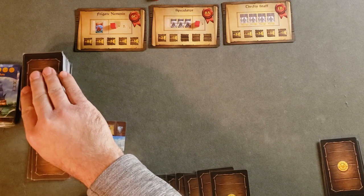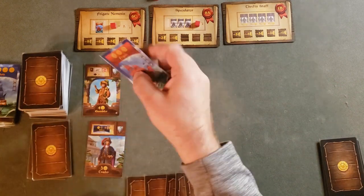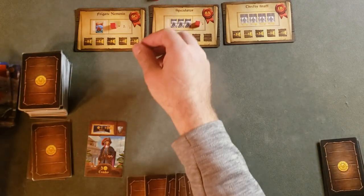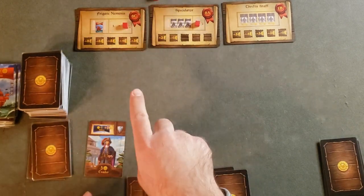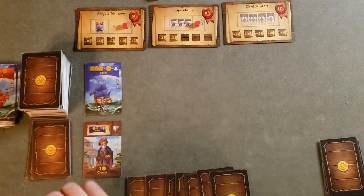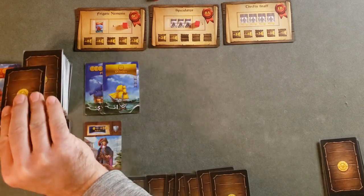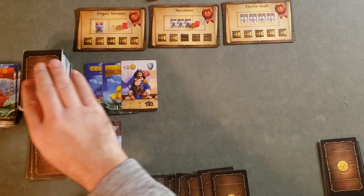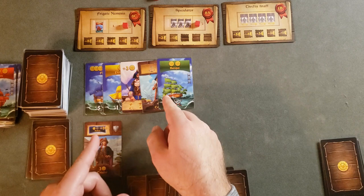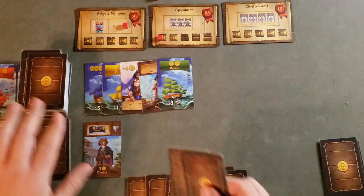I don't think we need any more gold at this point — we'll gain some from the contracts. Drawing from the time deck: I don't want the gambler. There's a frigate, so let's take the frigate, not take the money, and move the cube one spot — we just need that one more time. From the time deck there's a flute, a yellow card — let's go for three different colors — an expedition, a captain, and the green one.